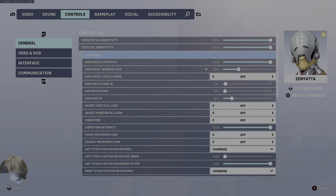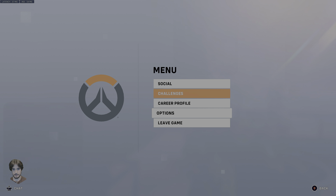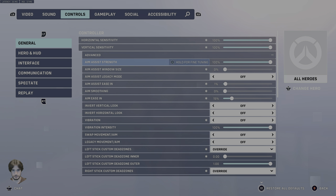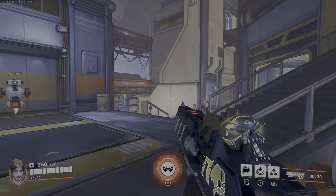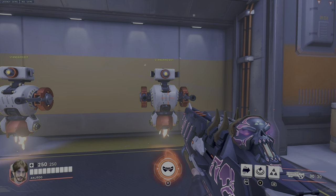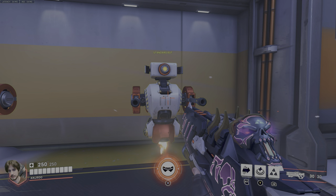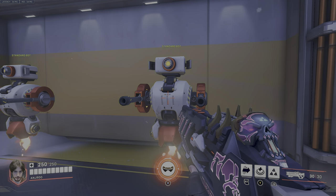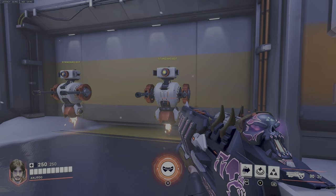So why do I have you setting these settings the way that I do? Let me show you exactly what each of these does. Aim Assist Strength controls the strength of your aim assist — you want that at 100% because you want the support that aim assist offers. To explain what aim assist does and why it's good: it allows you to have inhuman reaction time. That is the main benefit of aim assist at a really high level of play.